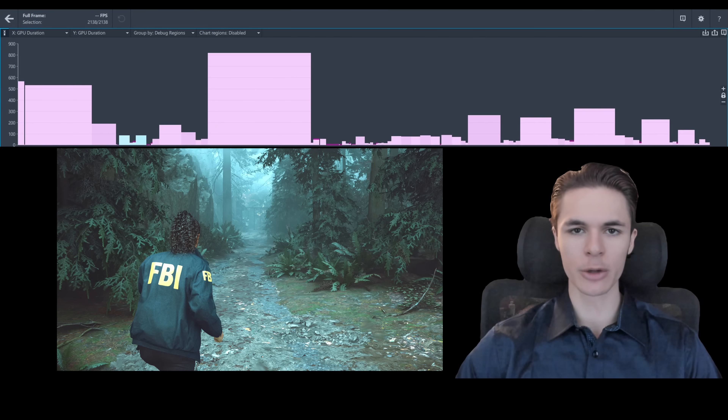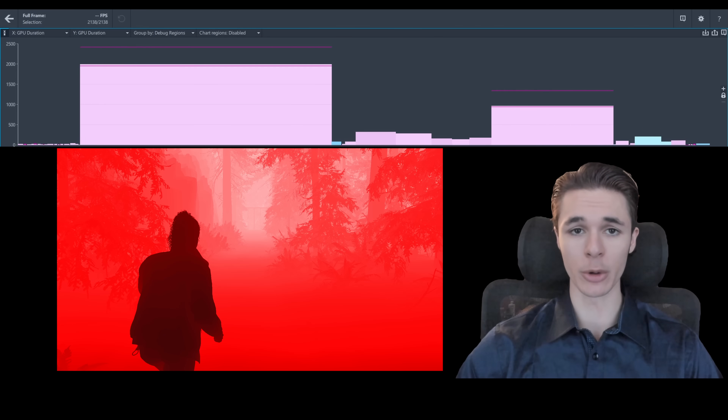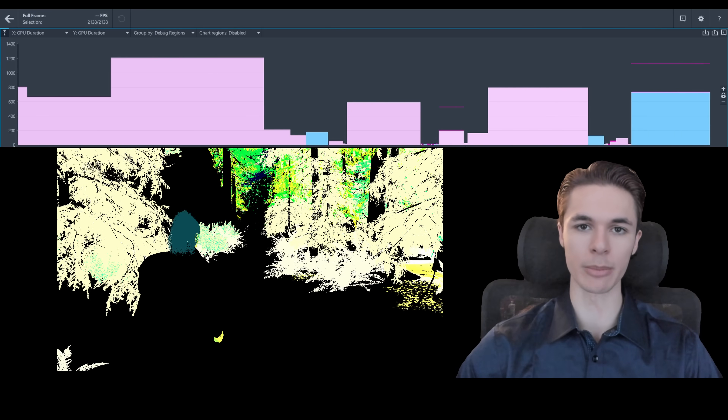This is a DirectX 12 capture of an Alan Wake 2 frame which measures where GPU performance is being significantly harmed, and I'm going to explain each segment to you so that consumers and developers can be more decisive about the definite blow in modern games.